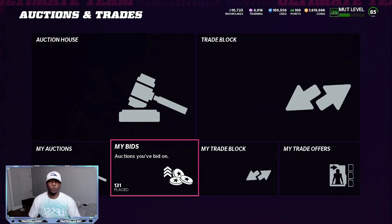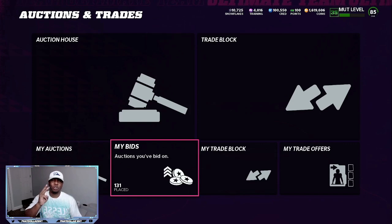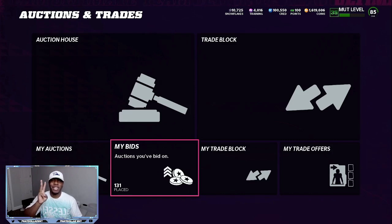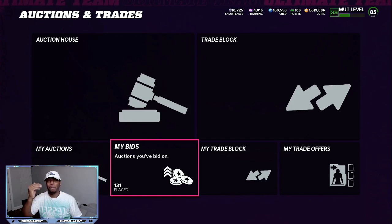So if you take some 87 overalls and you snipe them for 15–16K a piece and put three of them into a set, you're gonna be making a player for about 43 to 46 thousand coins — up to 48K. You've got a chance to pull an 89 or a 90 overall out of the exchange pack, but if you go buy an 89 overall, which is gonna be 3,150 training every single time, you're only gonna be spending between 30 and 34K on that card.